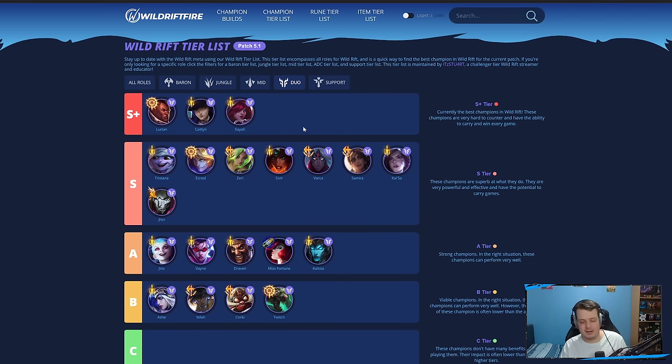AD carry now — I think there's going to be a lot of people intrigued by what I think of ADCs. I don't think too much has changed. The big thing is Ruined Infinity Edge being really powerful, which is why I've put the three champions in S-plus tier — they all benefit so well from Ruined Infinity Edge. Zeri also got buffs. I think Zeri was a bit of a situational pick before.